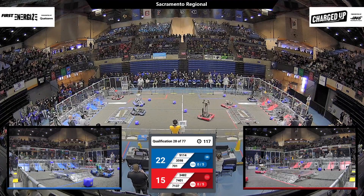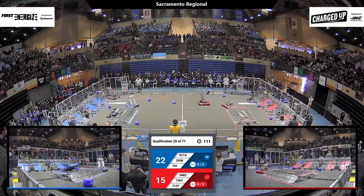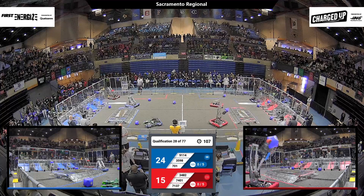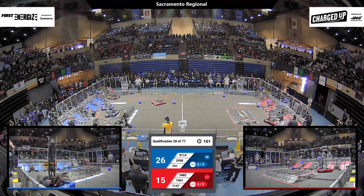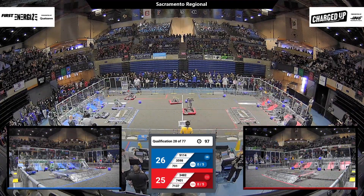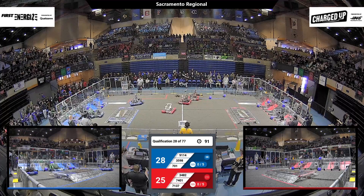3482, Aerobotics, in the corner for Red trying to pick up a cone. They squeeze it, and then they drop it. 3598 for the Blue Alliance going over their charge station. They grab a cube up off the floor and back they go. Where will they put that cube? They're going to put it on the low row. That'll score two points for their Alliance. Oh, but it rolled out. Oh, but they tap it back in. Good for them.